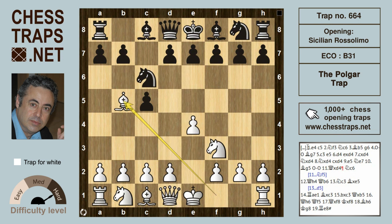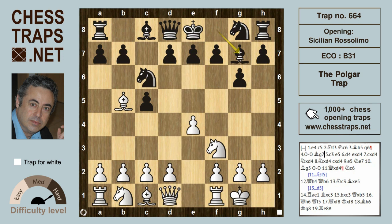Now what has become the main line here: the Rosalimo variation with Bishop b5. Black has many defenses at their disposal, one of the main ones being g6, giving black active play by fianchettoing the king's bishop to g7 after castling.